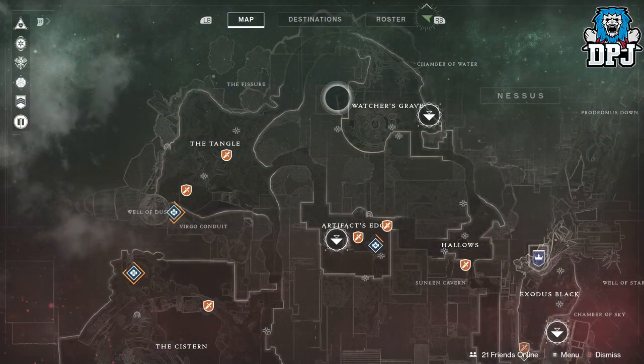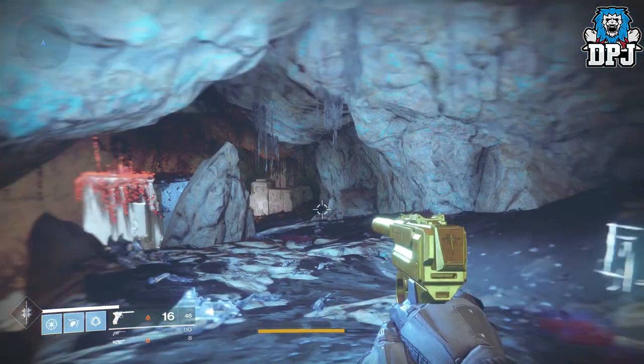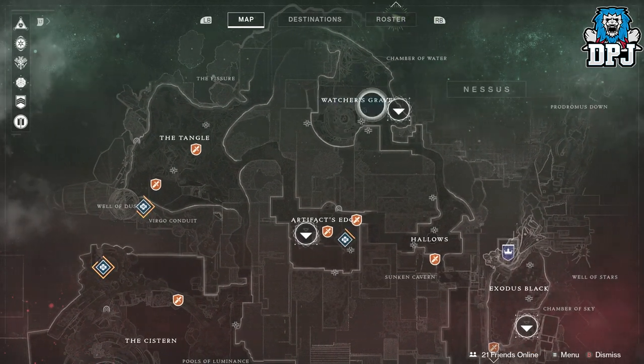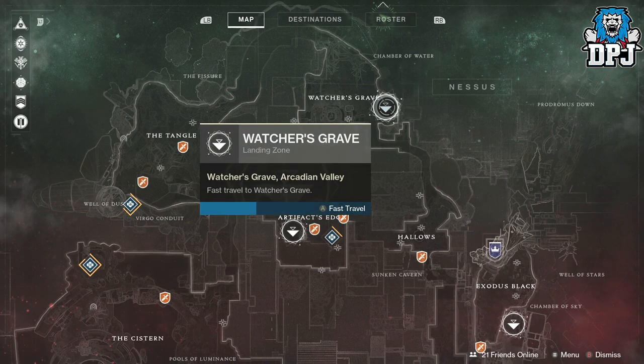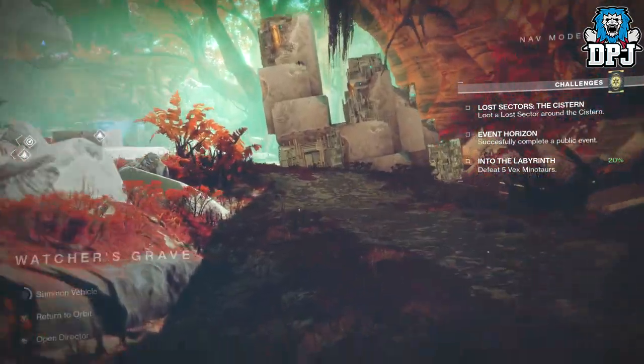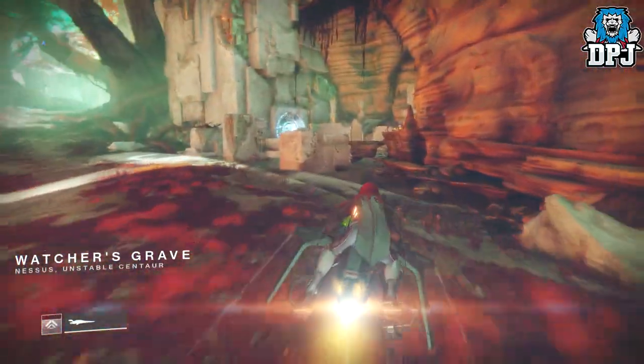The next one is Atheon — well, not Atheon so to speak, but the reference to Atheon is located on Nessus. Bring up Nessus and travel to Watcher's Grave right here on the fast travel map. The reference to Atheon — the Vault of Glass — probably the best raid in the history of Destiny without a doubt. Once you spawn here, you don't really need your sparrow; just run to this teleporter here, simple as that, and jump through it.